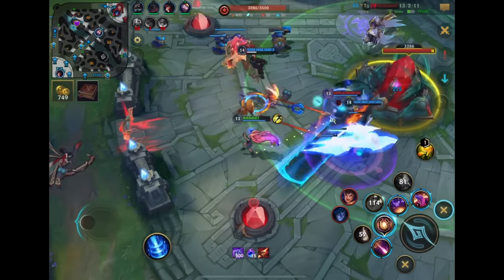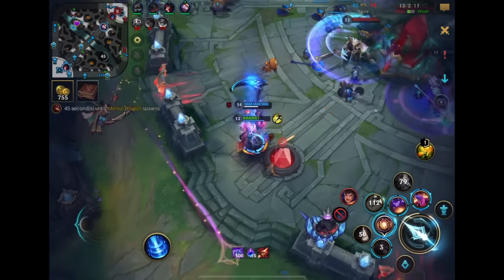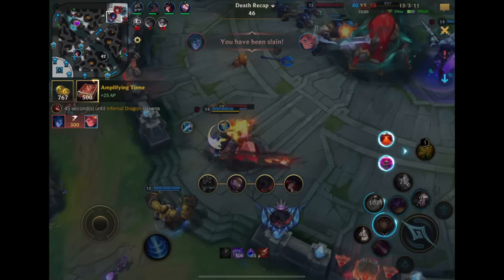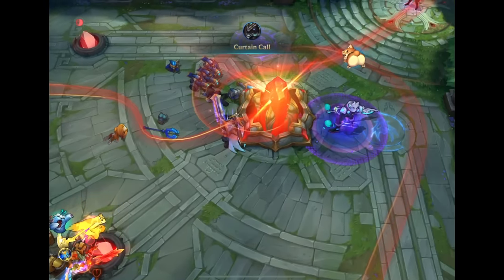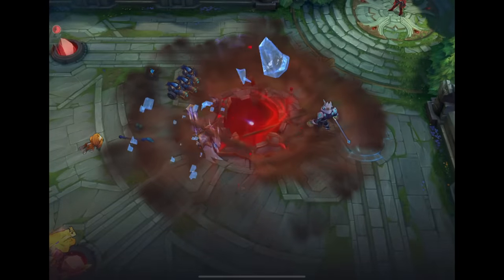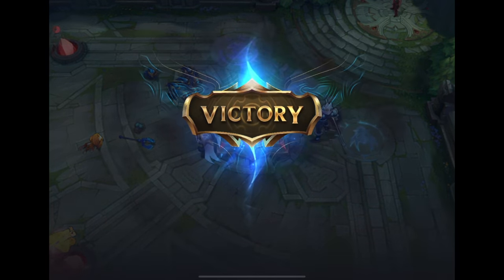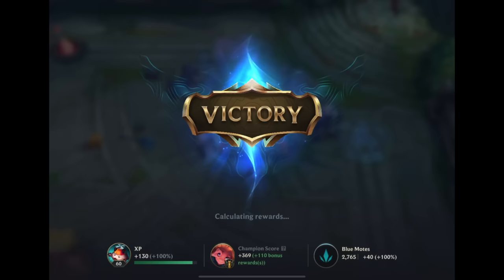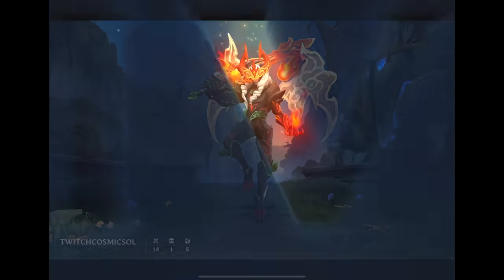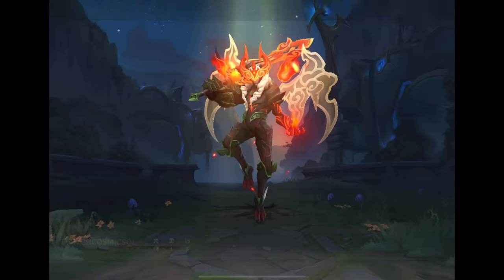We should be able to win here if I just hit the Nexus. By the way, I don't have Flash — I don't know why it's bugged like that, but I didn't have Flash there. We're still able to win because this guy's chasing me down while Nasus ends the game. Thank you so much for watching — if you enjoyed this video, leave a like and comment below. Which new item do you think is the most broken? Leave a comment down below. Thanks so much for watching, and subscribe for more Wild Rift content.